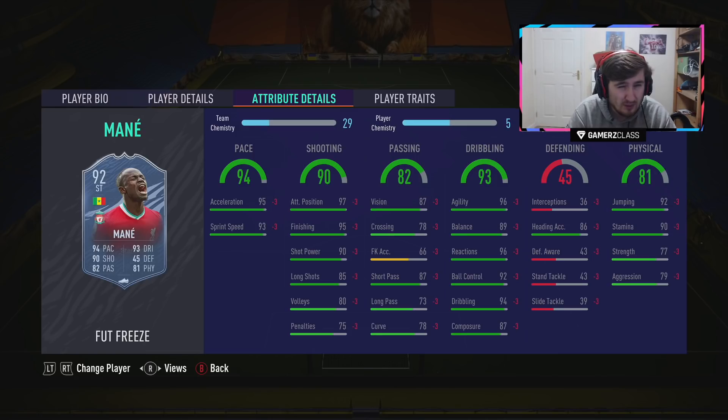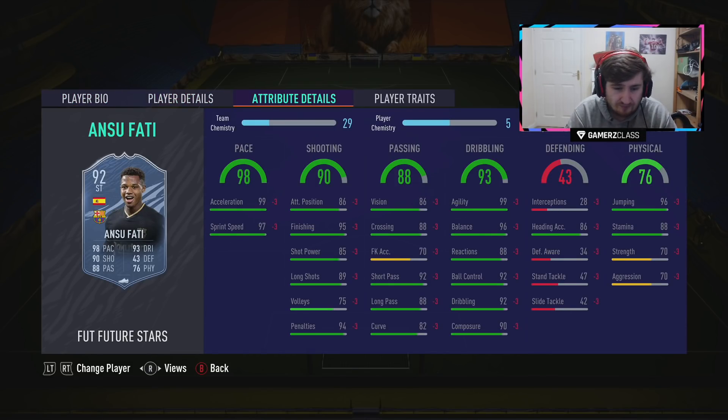Freeze Mane — his 93 version is slightly cheaper if you can fit it in, which is basically like a plus one on most players. But this is a central card so it'll be a lot easier to fit. With a Hawk he's near end game — 99 finishing, shot power, pace, elite dribbling, great physical. This card is crazy for when he came out and he still is. He's near end game with a chem style.